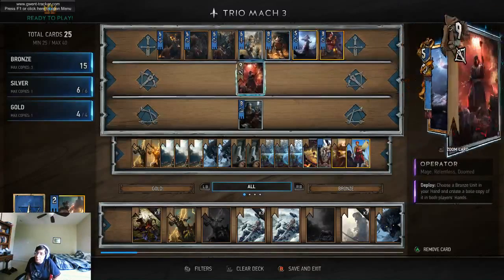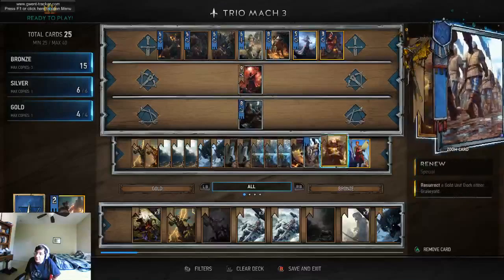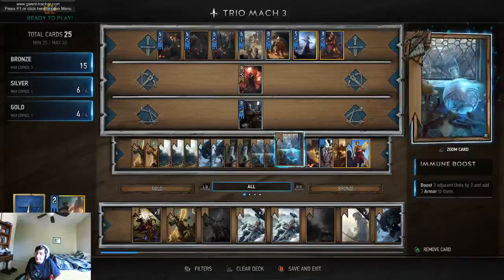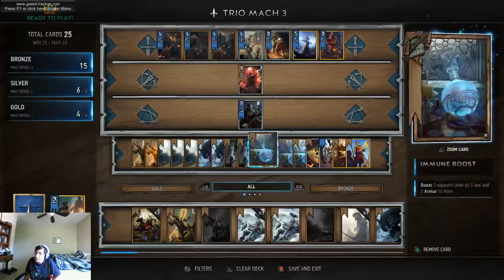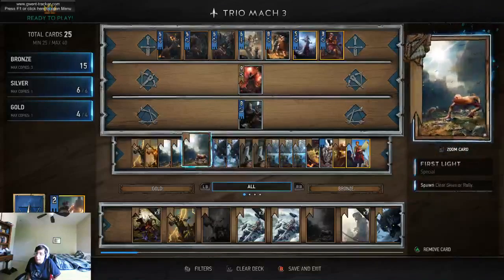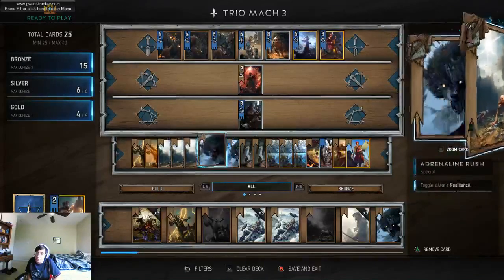Otherwise, you can use Karamence for Thunderbolt Potion. You have easy access to your gold cards through Renew and Royal Decree. And the Immune Boost cards are here to protect you from weather more than the First Lights.